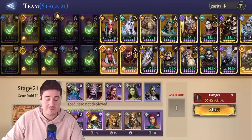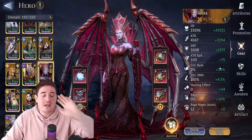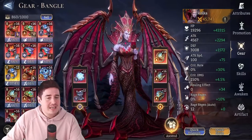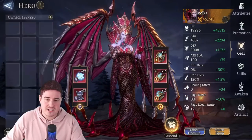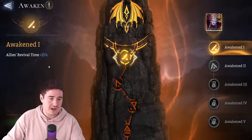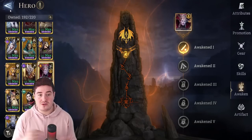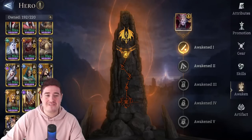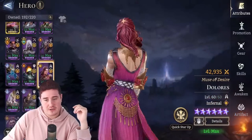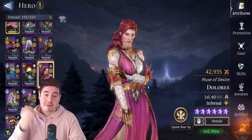Volka doesn't matter much in terms of build — if you can get her speedy and in an invig set that's nice, but she's really just a warm body there for her A1 passive: a 25% reduction in redeployment costs. This strategy would not work without A1 Volka. Moving on — you need Dolores for this strategy. An exceptionally well-built Hot Sit might be able to do it without Dolores, but my Comet definitely could not.